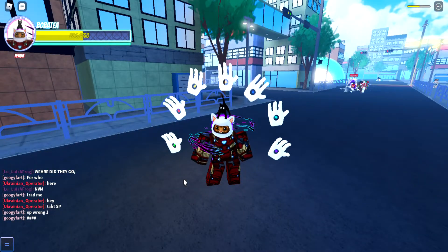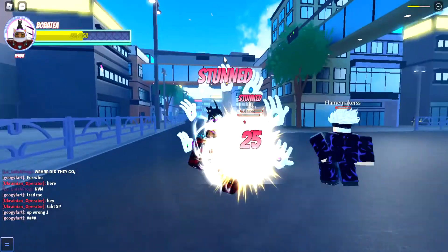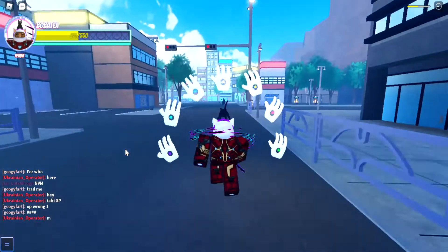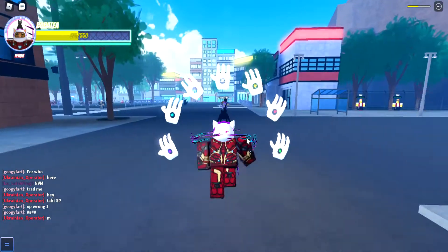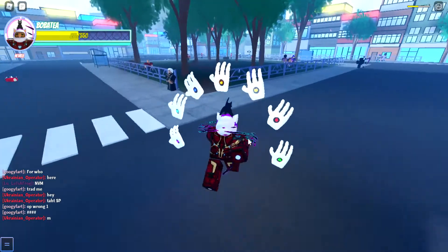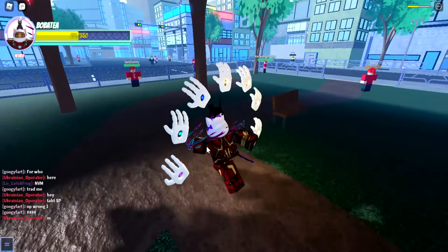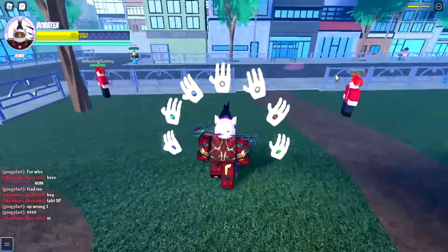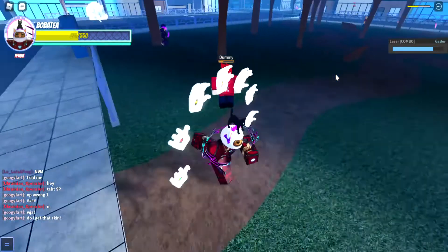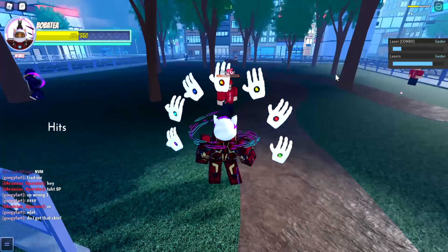Starting with purple — let's go to a dummy real quick. Purple is just the purple hand. Sometimes they switch opposite sides, so they're not always on the same side. That's pretty much its downside — sometimes the cooldowns take a bit. R is a laser and T is another laser, which is like a combo laser.